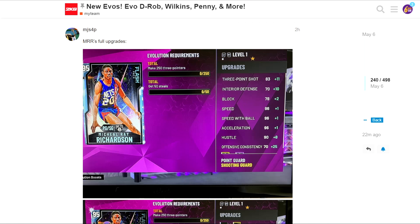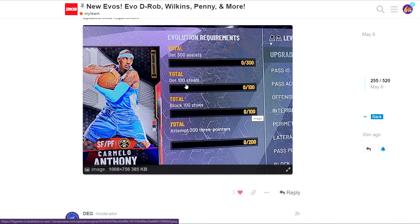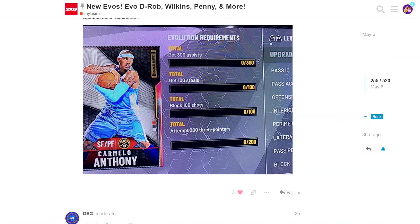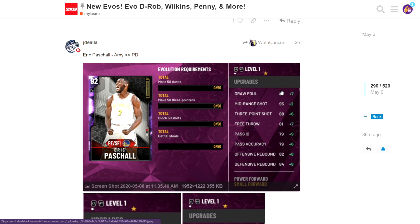We already covered Michael Ray Richardson. Moving on to Carmelo Anthony - this is the new updated Carmelo. It's 100 steals - not 100 steals in a game, they fixed that - 300 assists, 100 blocks, and 200 three-point attempts. I couldn't find the badge upgrades so let me know in the comments below what his badge upgrades are.